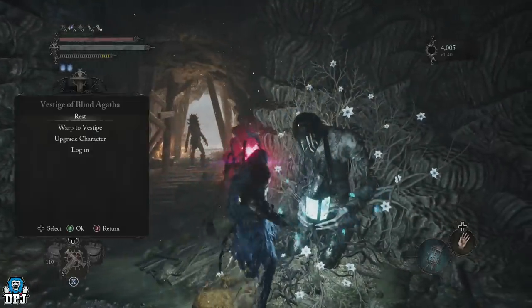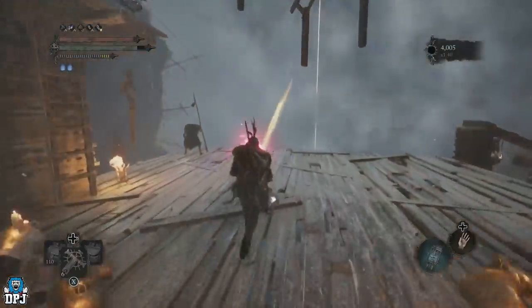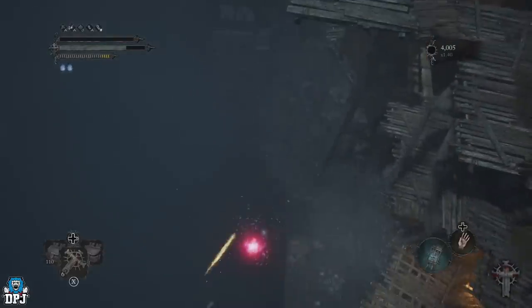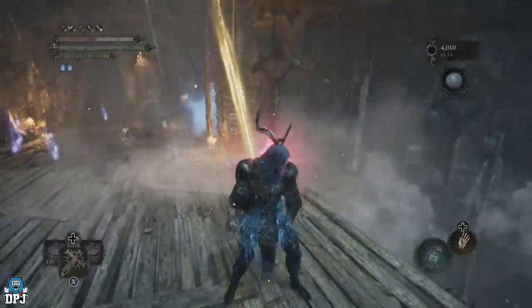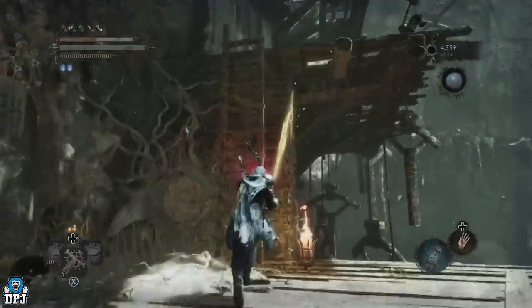From this vestige right here guys, you need to go into the umbral realm. Do this by running off the map and getting a big spiky head creature to follow you. This should take out the necessary enemies here which will only get in your way. If it doesn't, take them out yourself.